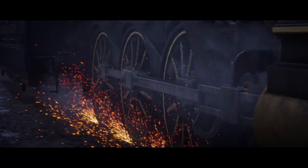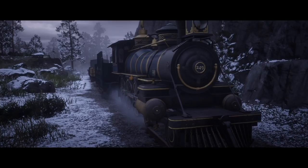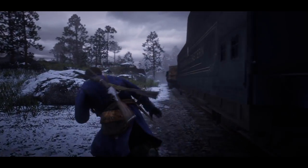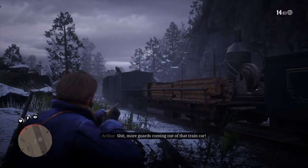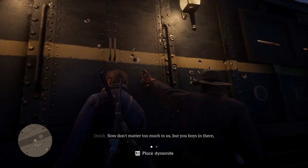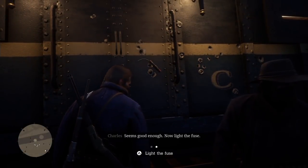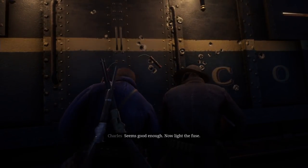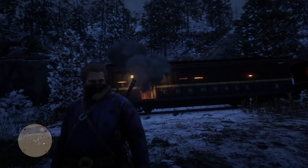After eight long years, we finally got our hands on another Red Dead Redemption game. This game is set in 1899 and follows the story of Arthur Morgan, an outlaw who is part of the Dutch Van der Linde gang. After the opening scenes, Arthur and his gang set out to do numerous heists in hopes of getting more money, as the leader Dutch promises one last big heist that will secure their freedom.